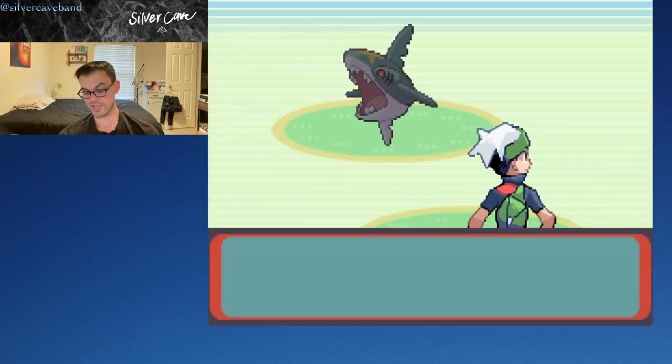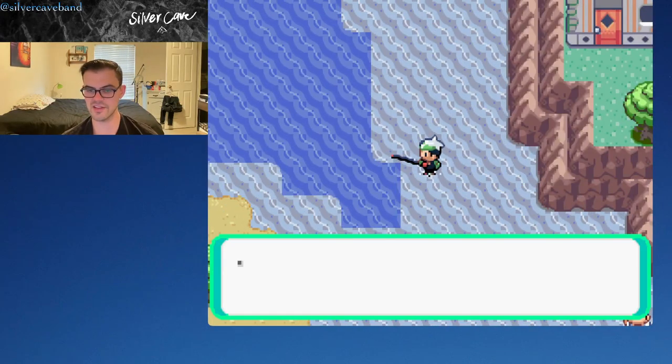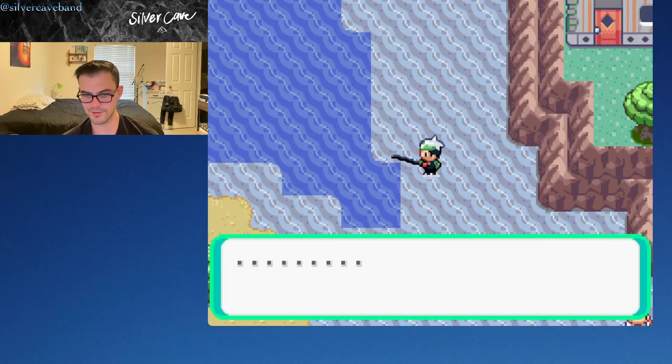Whalemur evolves at level 40. If we can find one at level 38 or 39, that only costs us two Rare Candies to level it up really quick. I could train it, but I don't want to take the time to do that.